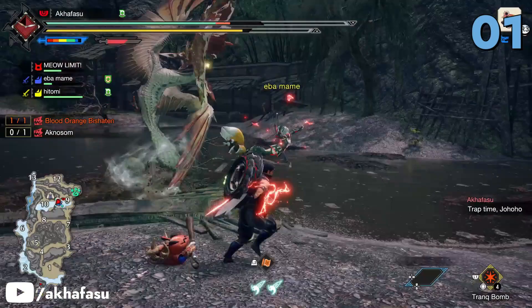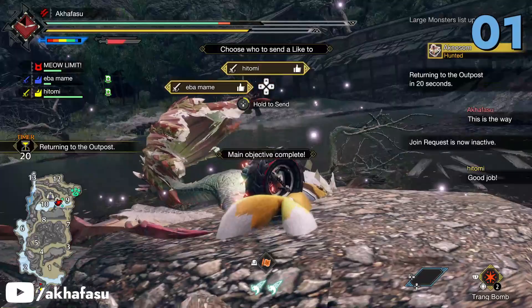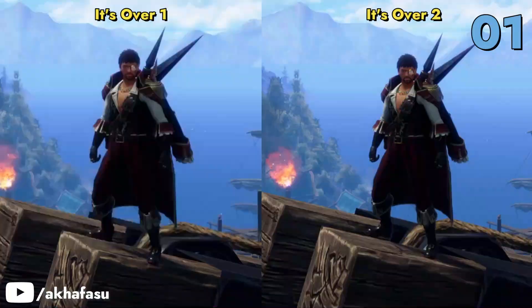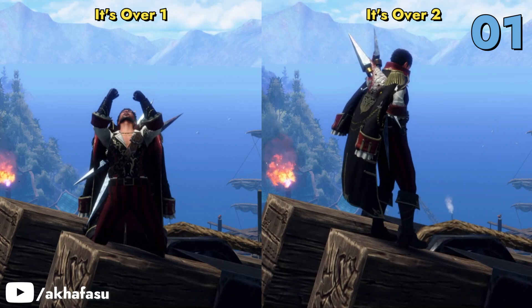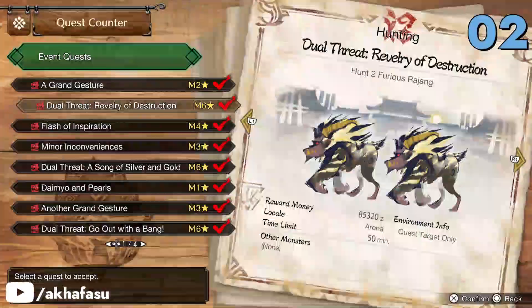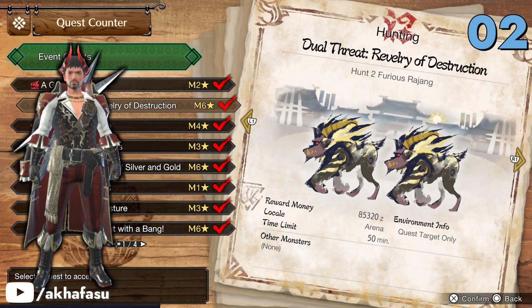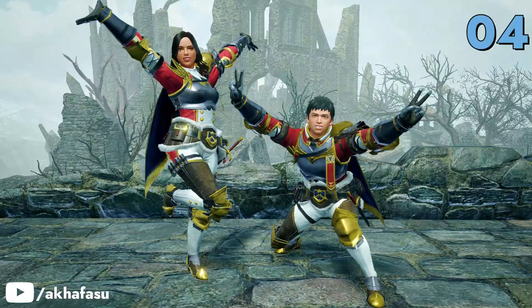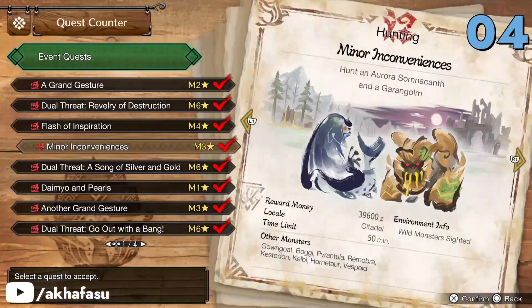In a Grand Gesture, you'll need to hunt a Blood Orange Bishaten and an Atna Song, and your reward are these gestures. Hunt 2 Furious Rajang in Dual Threat Revelry of Destruction to get materials to craft the Curio Crown layered armor. Take down an Astalos in Flash of Inspiration and you'll get materials to forge the Lian layered armor.